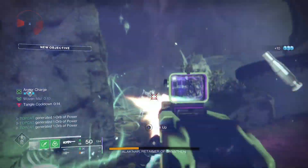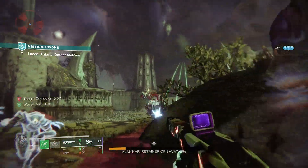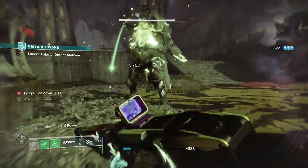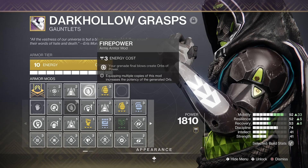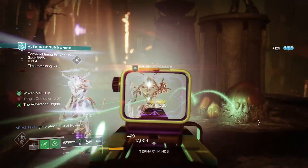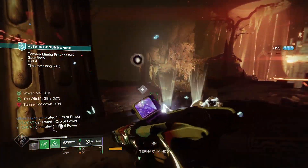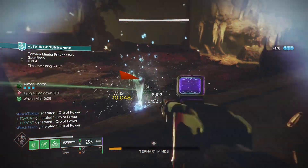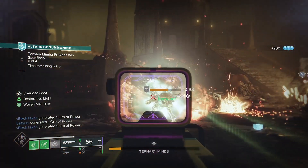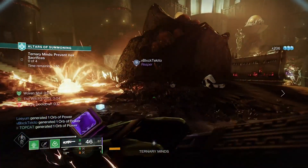Before we get into the mods, smash that thumbs up if you care to — I'm leaving a DIM link in the description below if you want to copy-paste. For mods, equip Reaper, Firepower, and a Strand Siphon. This gives us multiple methods of getting orbs of power, whether from grenade kills or weapon kills. Additionally, if we use a strand weapon with Hatchling, not only can you earn an extra minion, these can count towards your Siphon kills to earn rapid kills and make your Siphon orbs.